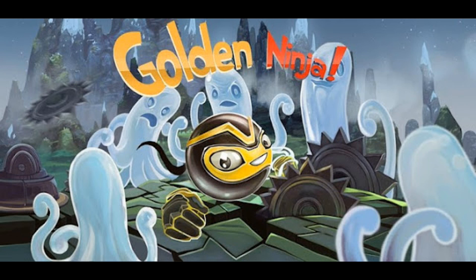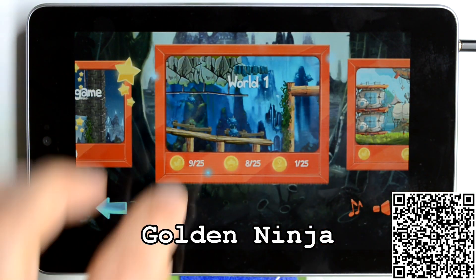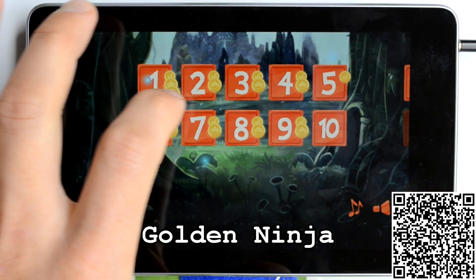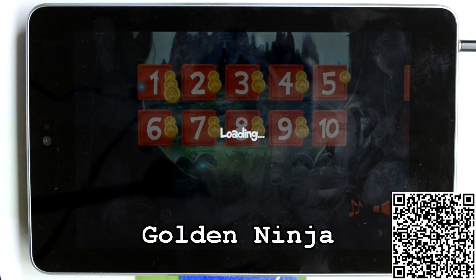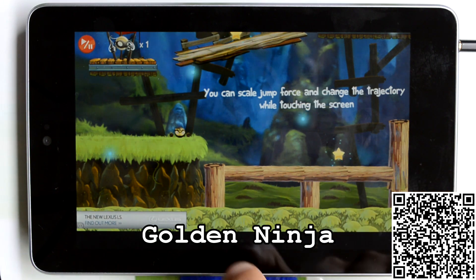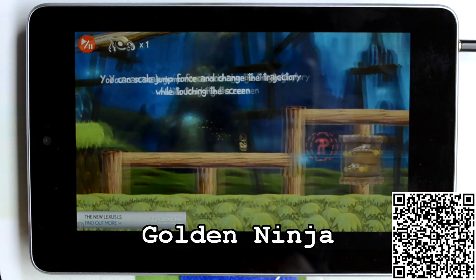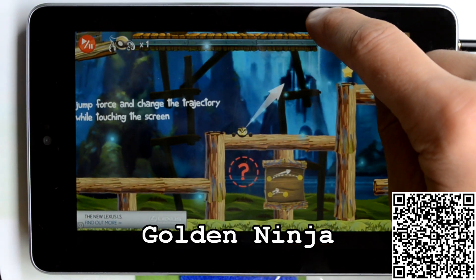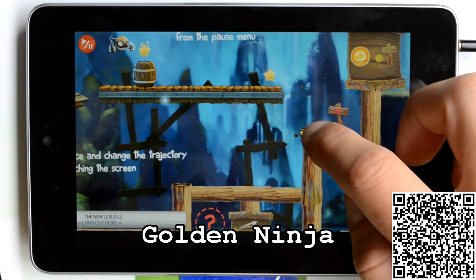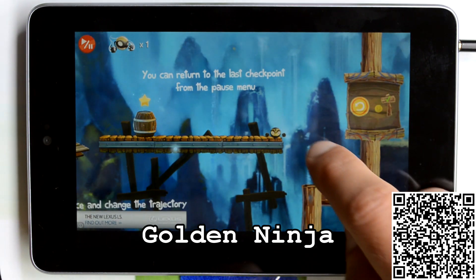Next one: Golden Ninja. Golden Ninja is one of those games where you go up or do moves by dragging your character — kind of like Angry Birds or Little Generals, that kind of movement. It shows your trajectory as you go up.